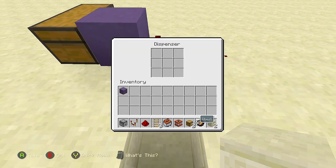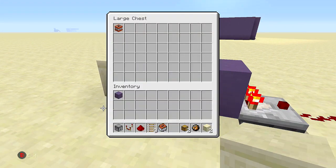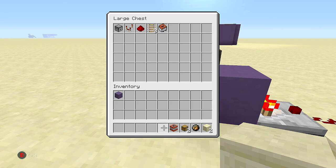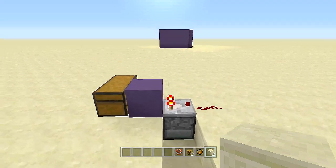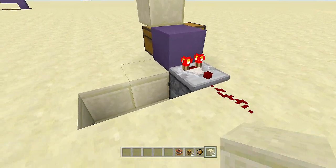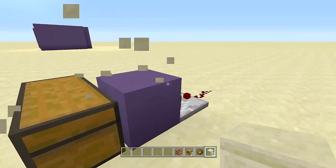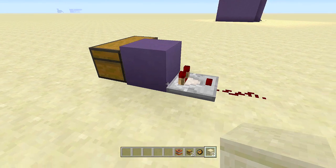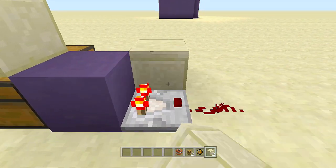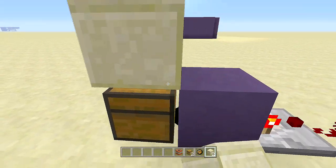Fill in the gap so the minecart doesn't move, then go inside your dispenser — but before placing the fire charge, notice the system is already working: place an item in, the comparator comes on; take the item out and it goes off. Now, the reason why the comparator stays off no matter how many items are in the chest is the BUD switch. Throw in a bunch of items — you see the comparator is on. To put it in BUD state, place a block right above your chest, then place a block next to your comparator to update it and the comparator goes off. Remove the block from on top of the chest and the comparator stays off forever — it's now in a BUD state. Put an item in or take an item out and it will trigger.